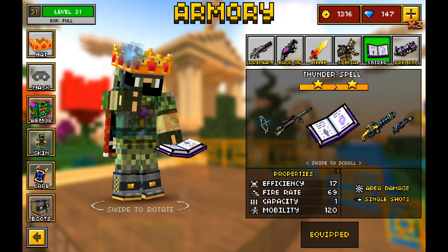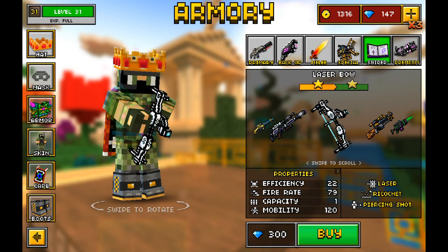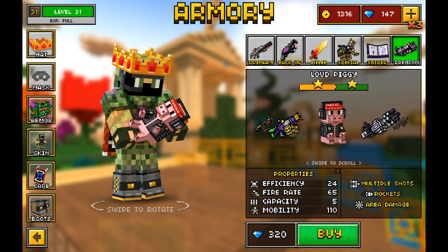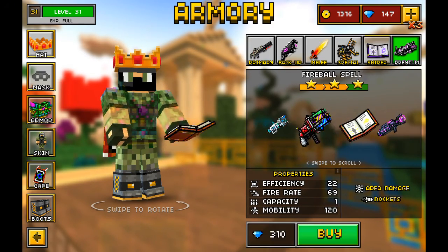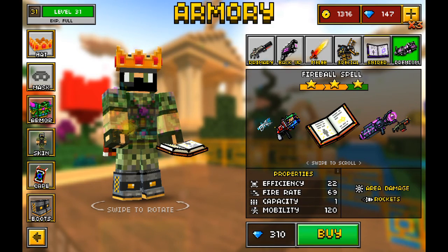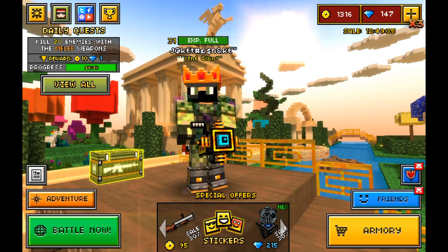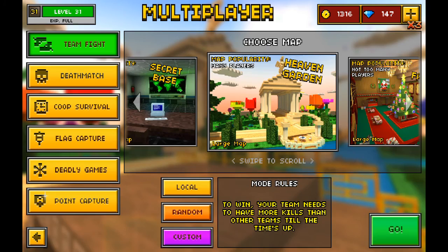There's also the Laser Bow, which is pretty good — it's premium. The Loud Picky looks pretty awesome. And there's the Toy Bomber and the Fireball Spell, both with zero upgrades.